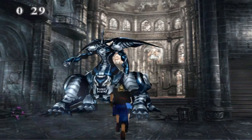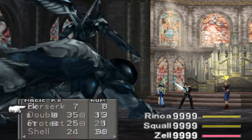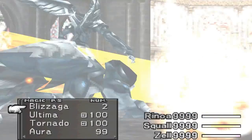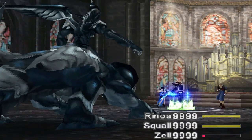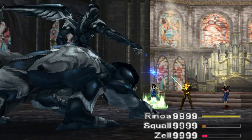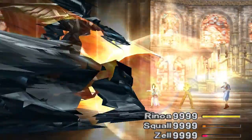When you have control of Squall's party, head inside. And there's Omega Weapon — Ultima Weapon's big brother. This guy is a pain in the ass. Omega Weapon is always level 100 in the PlayStation version, but in the PC version he can be any level. His HP range is from around 1 million up to about 116 million. His draws are Flare, Holy, Meteor, and Ultima.